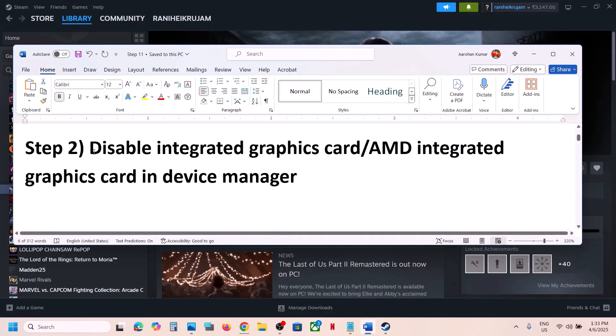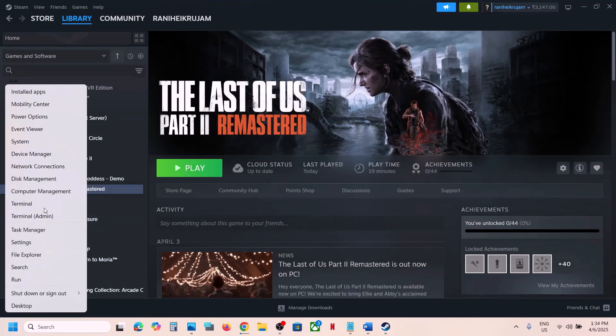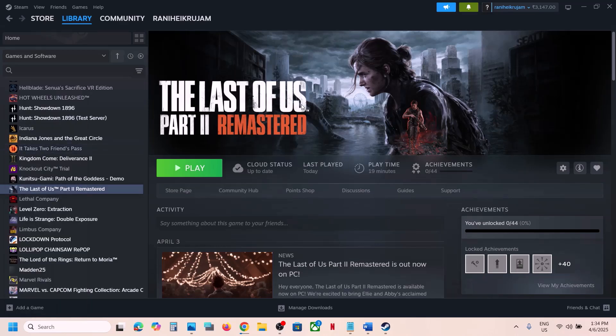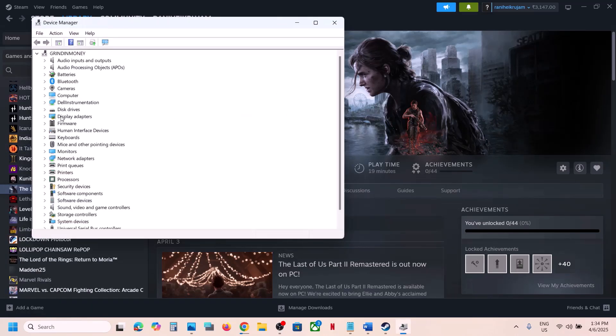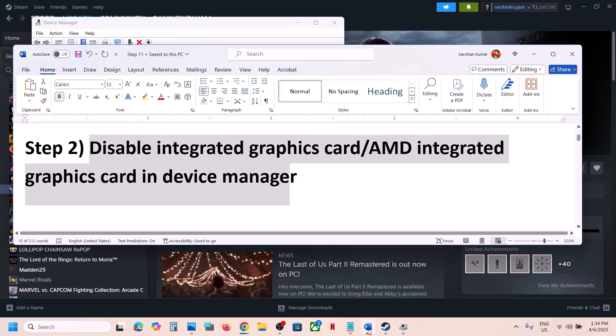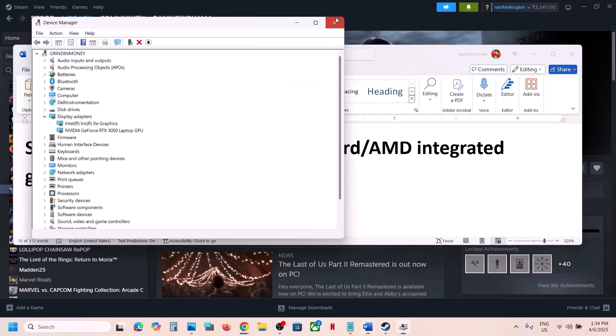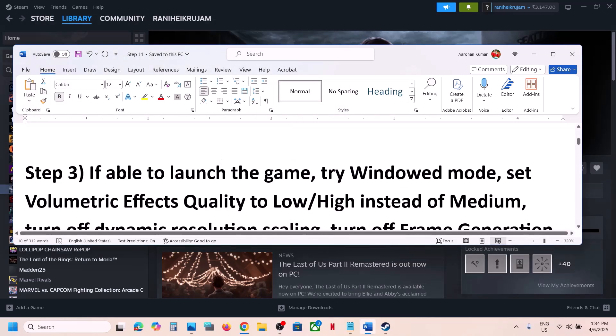Still not working? The next step is to disable the integrated Intel or AMD graphics card in Device Manager. If you have a laptop with dual graphics cards, right-click on the Start menu and go to Device Manager. Expand Display Adapters — in my case the integrated card is Intel, but if you have AMD do the same — right-click and click Disable Device. Disable your integrated graphics card and then launch the game and check.